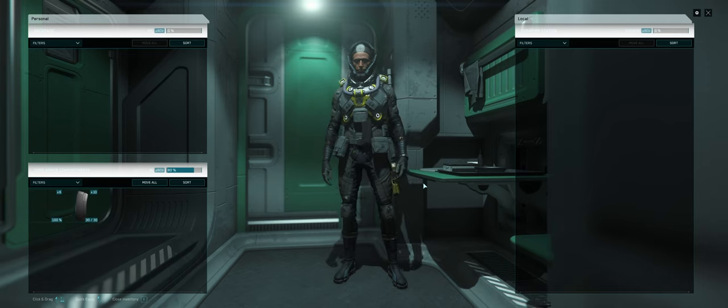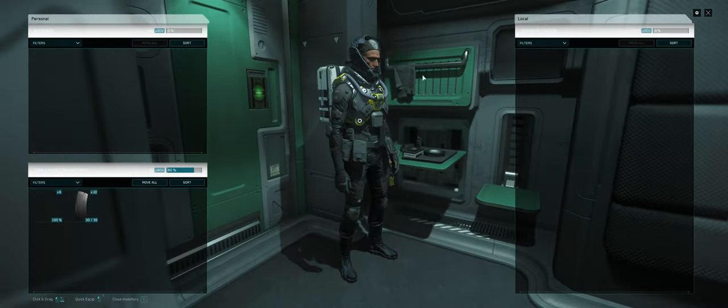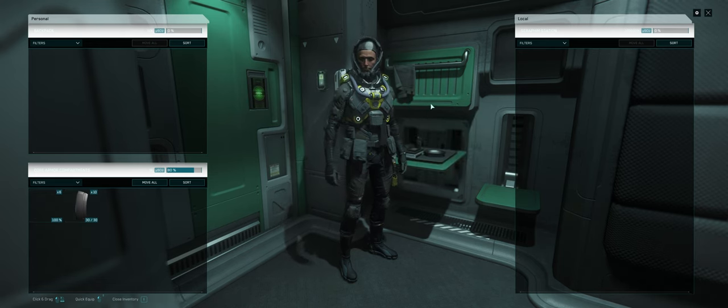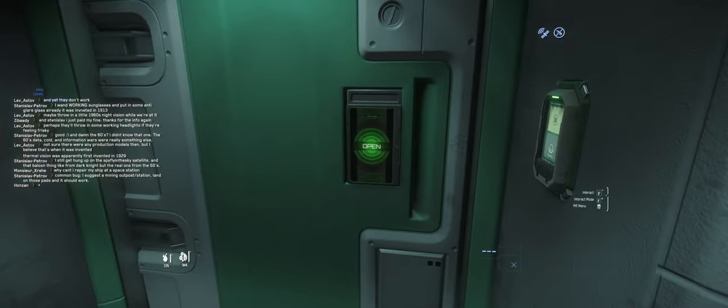Hello citizens, I'm your host Gromforks, and today I will be showing you how to make an easy 70k in Star Citizen. This guide is mostly for beginners — technically not the first mission you should do, but when you have already got a little bit of armor, a gun and everything. What you need is essentially a glorified box delivery mission.